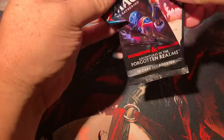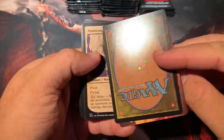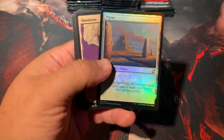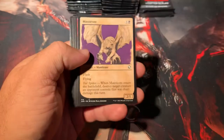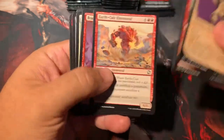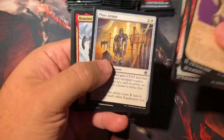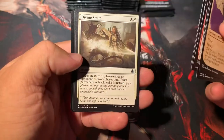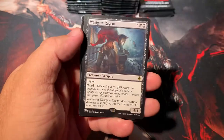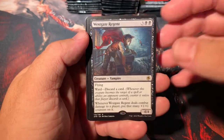In case you guys forgot, list cards are faithful reprints of actual played cards in the format. We have a goblin for our art card. We got a foil Plains, a Manticore — that's one of the old school characters in Magic. Divine Smite, Iron Golem, and Westgate Regent is our rare in this pack.